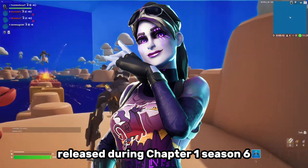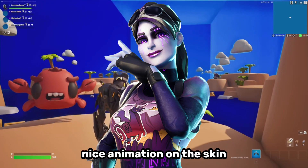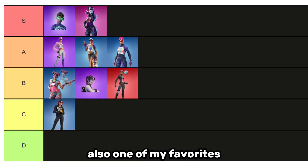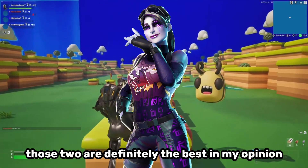The Dark Bomber was released during Chapter One Season Six and obviously has the Kevin the Cube theme — nice animation on this skin, the purple is great. I think this one has to go straight into S tier for me, also one of my favorites. Just very clean. Along with the Minty Bomber, those two are definitely the best in my opinion, but some of the others are great as well.